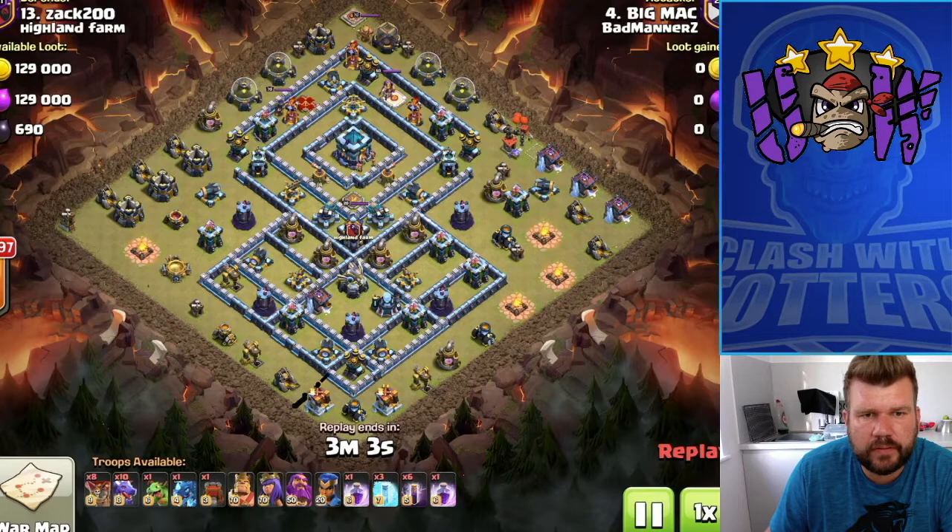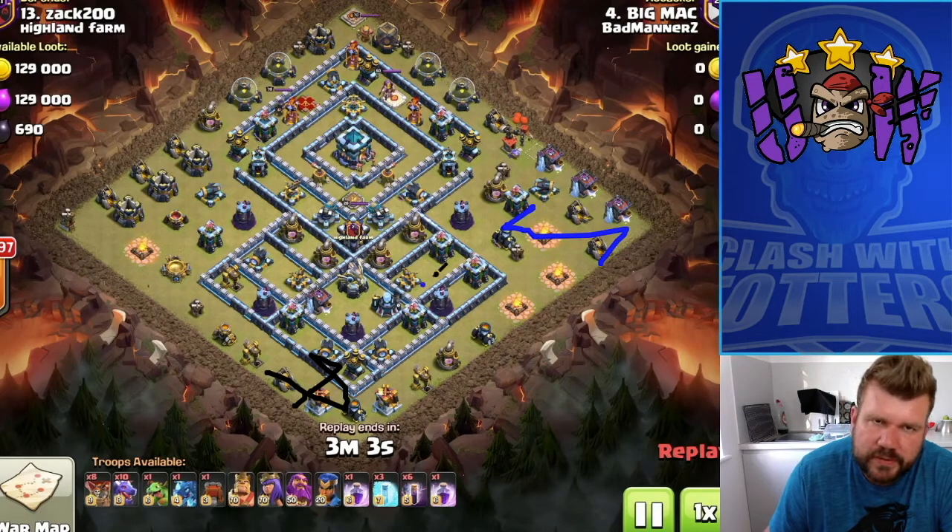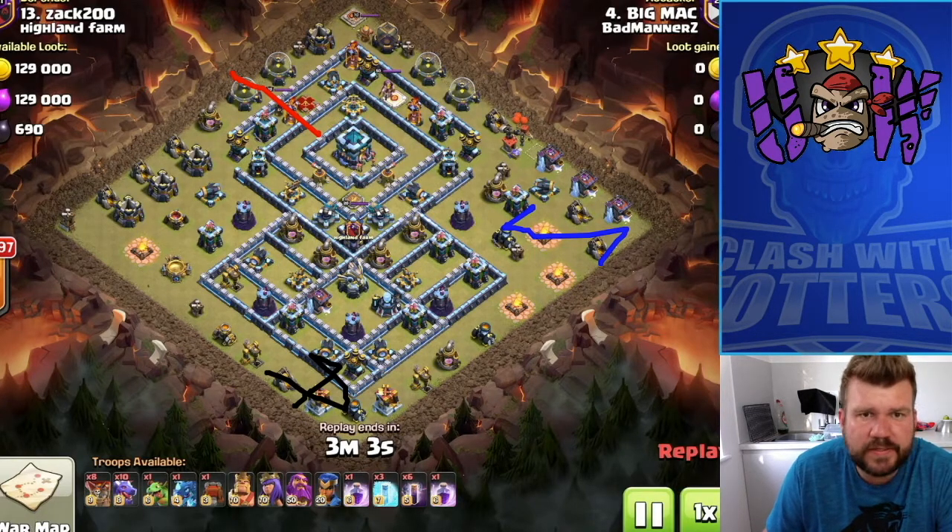The plan is to use the Queen to take out this area here, all around there. Then we're going to use an Electro Dragon up through this area to create a nice path for the dragons. We're going to use the King to go in and basically take out that enemy Archer Queen. That's the first point of call.